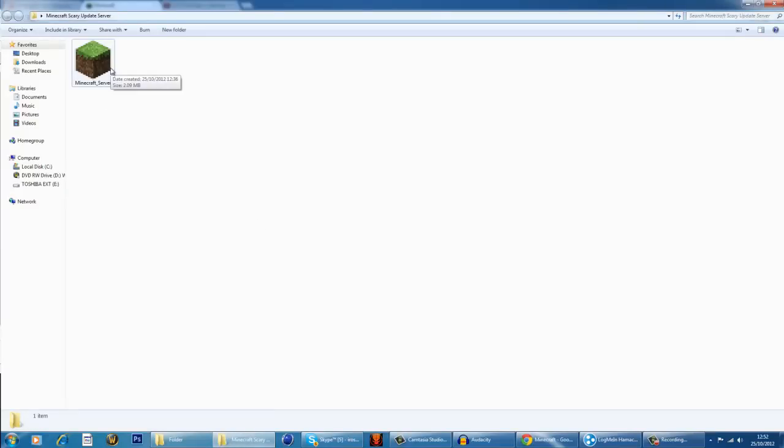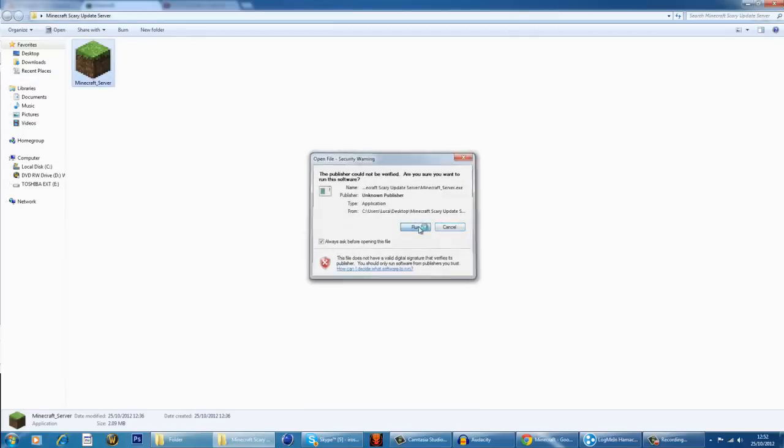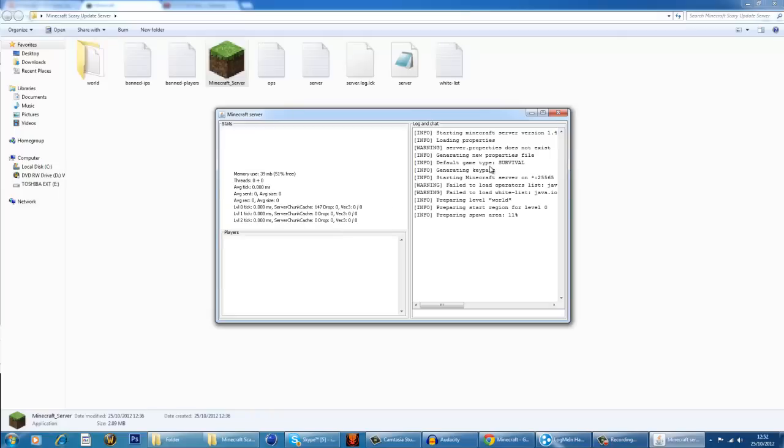You can create any name you want for the folder. Now, you can just double-click that whilst it's in your folder — don't put it on your desktop because you're going to get into a mess. This window will come up: Minecraft server, and it will be a Java file. This will create the files and folders in your Minecraft Updates folder. So, you can close that.